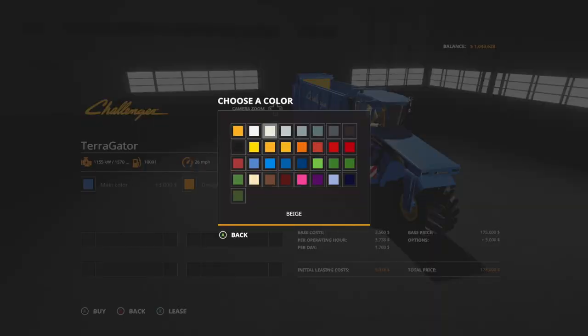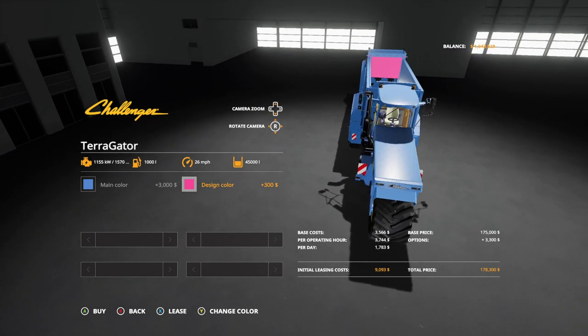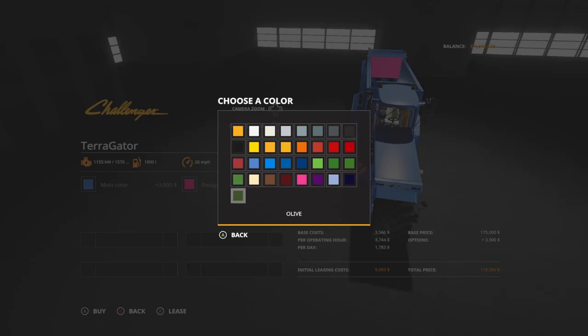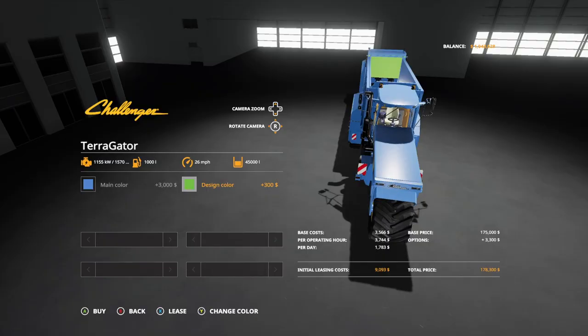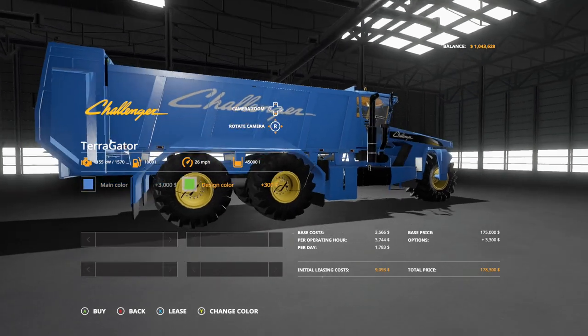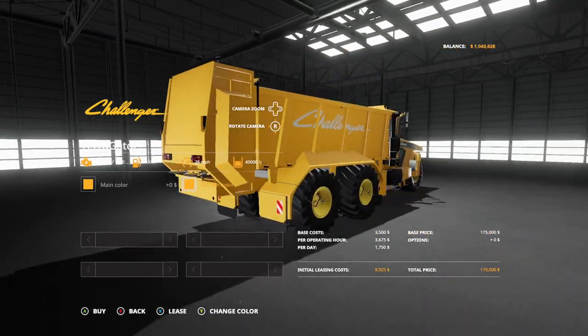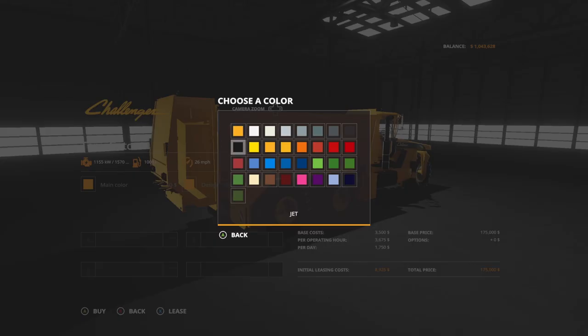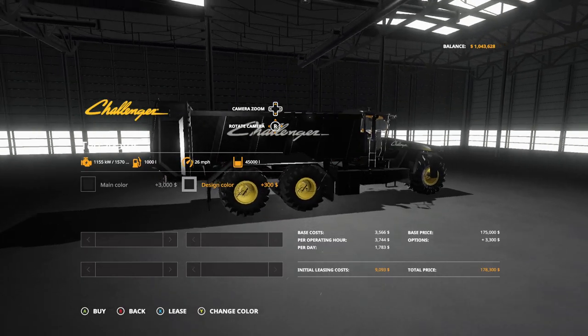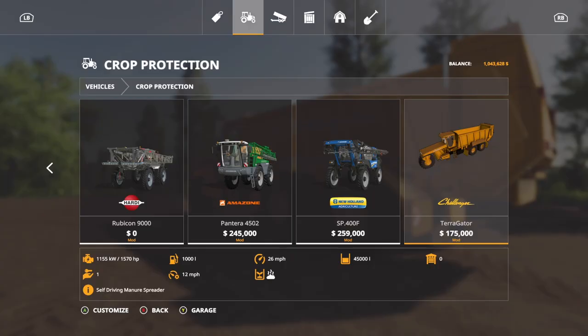Let's change it to a little less - there we go, blue. And then design color - as far as I'm aware, design color is just changing that thing in the very back. Let's change it to green just so you can see. It doesn't change anything on the inside, doesn't change the wheels, so you're still gonna have to deal with that yellow color. I would recommend just keeping it the same color, or maybe go all black with it - black probably looks good.